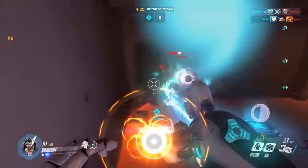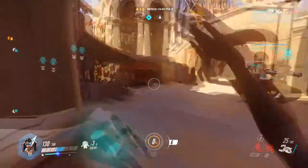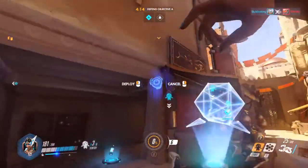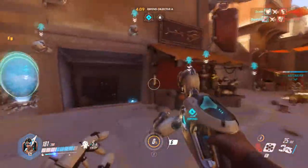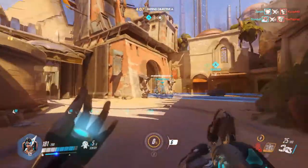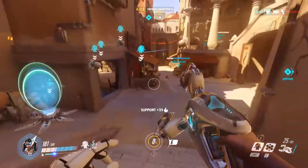Let's try and take this guy out. We did it. I'm going to place down my teleporter there so hopefully the team can get through, and then we can place some turrets down here. We're going to shield up our friend here so hopefully he won't die.